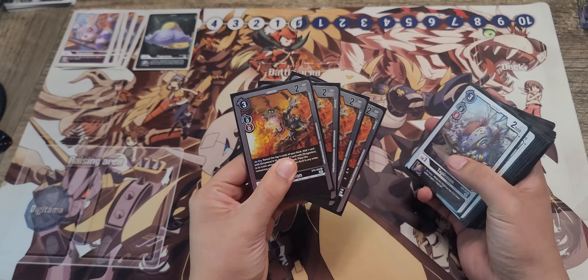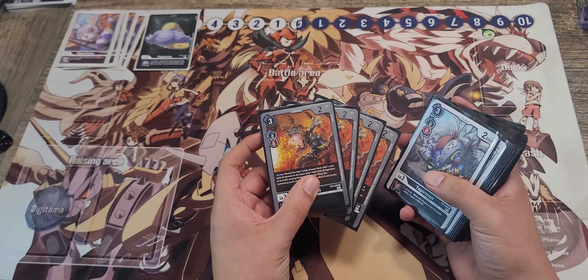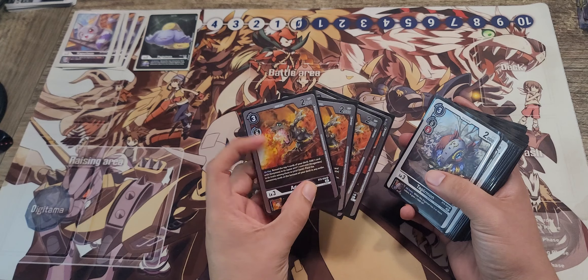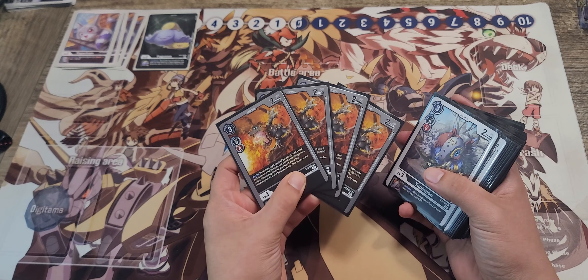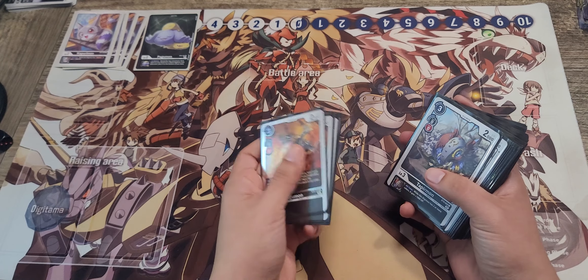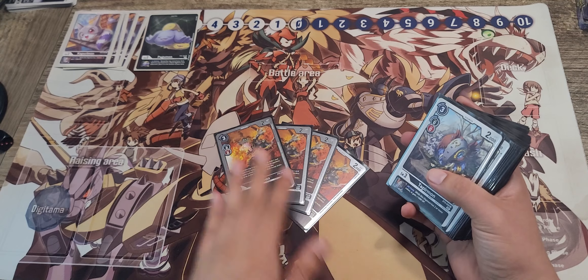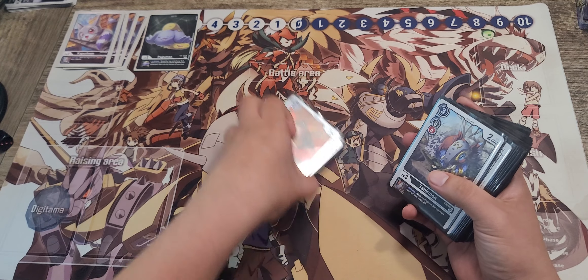We also run 4 of the Black Agumon Searcher. This card is really good. It drops for 3 and it reveals 4 cards, and you can add 2 cards — 1 Greymon and 1 Dragonkin. So you can add your Wargreymon and any other Greymon that you might need. In this deck, this card is absolutely essential — run 4 of it, no arguments about that whatsoever.